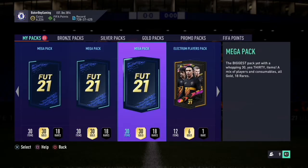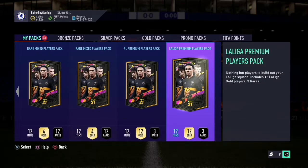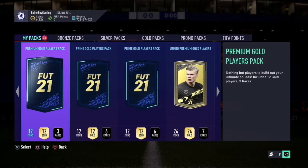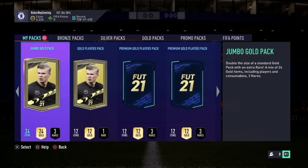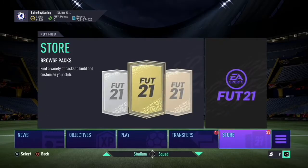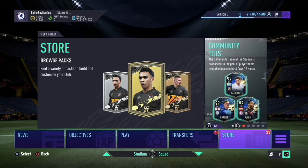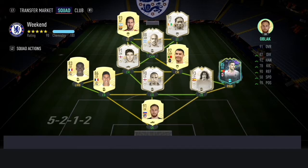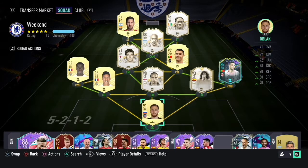So these are some of the packs I've got saved — the better ones being the mega packs, the prime gold pairs, and the prime pairs. I reckon Prem Team of the Season is going to be at least another week and a half away, so I could get this pack balance back up to 40 by then. I'm going to need to make some coins for my team because I just bought Messi for this weekend league — so leave a like, grab a subscribe for more SBC videos, I'll see you next time.